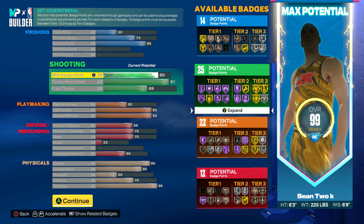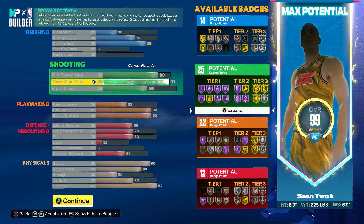For my shooting, I made sure to get an 80 mid-range shot. With the balance build this year you're gonna have to sacrifice some things, and the mid-range shot is what I chose. I don't shoot a lot of mid-range shots anyway — I shoot a lot more threes. Speaking of threes, for this build I went with a 91 three-pointer, which is literally what all playshots had last year, so I will be sparking.